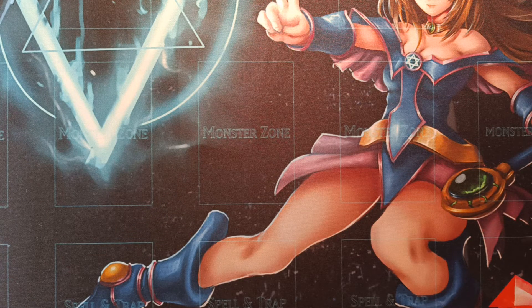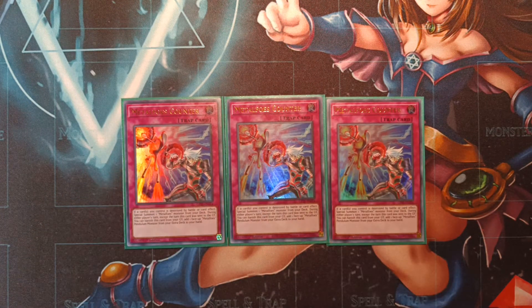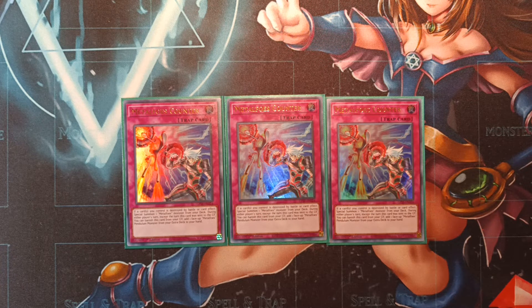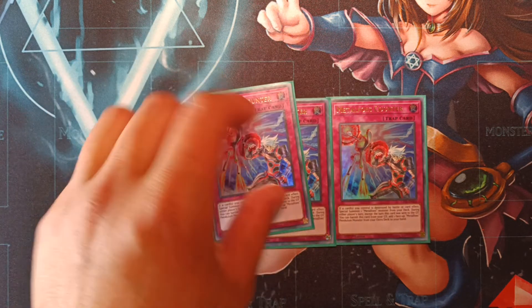For the last three cards in the main deck to round out a 50 card main deck total, it's triple copies of Metalfoes Counter — the only trap cards we play. I decided to increase this to three copies instead of the previous two for the simple fact that there's a lot of targeted destruction going on in this format, and that allows Metalfoes Counter to shine. Whenever a card or cards we control is destroyed by battle or by card effect, we can special summon a Metalfoes monster directly from our deck. And as an additional graveyard effect, we can banish this card from grave to add a Metalfoes monster that's face-up in our extra deck back to our hand.